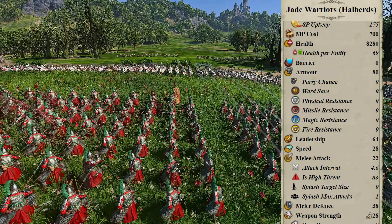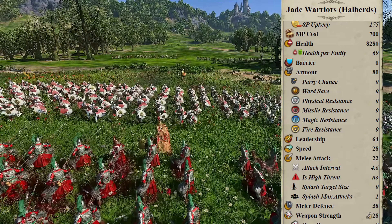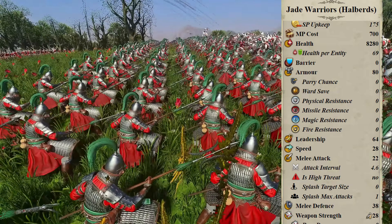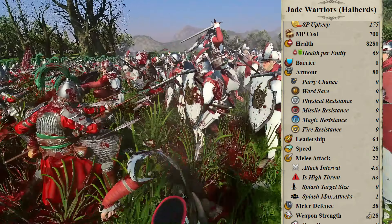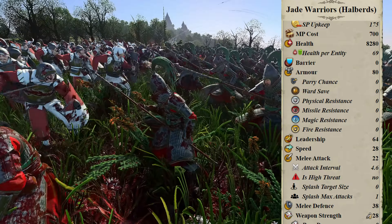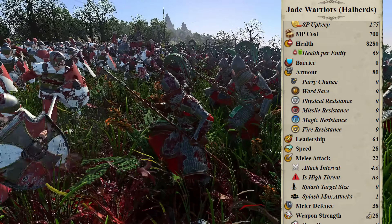Having dropped the whole shields thing, the Jade Warriors with Halberds have the same 120 models and 8,280 HP as their originals, with unchanged armor, leadership, and speed. Melee attack is 22, but that's barely a nerf. Attack interval is 4.6, which is significantly slower — and slower than the long spearmen by a fair bit, FYI.